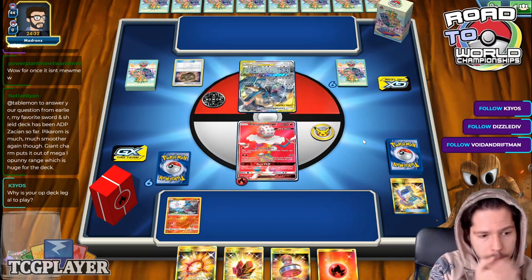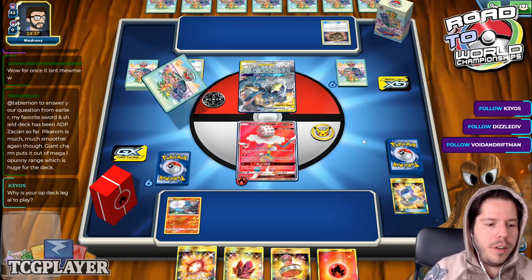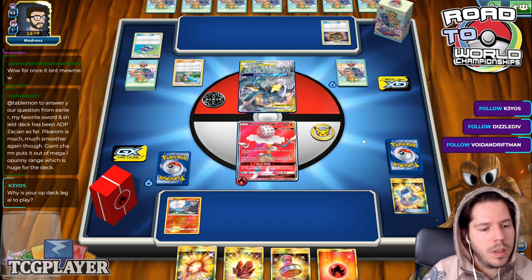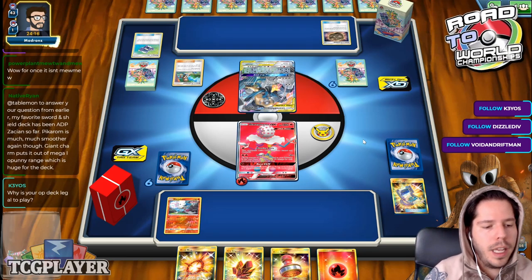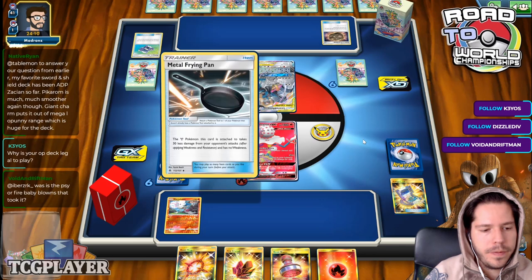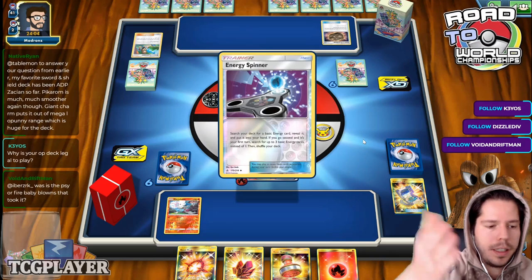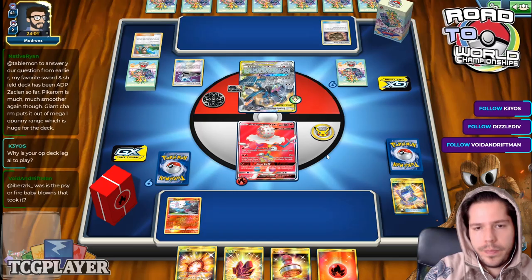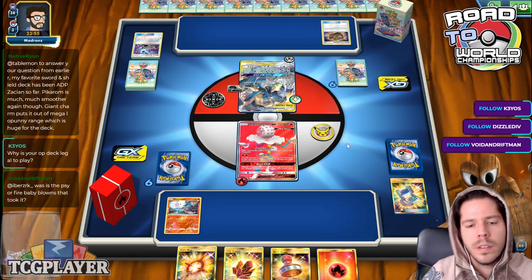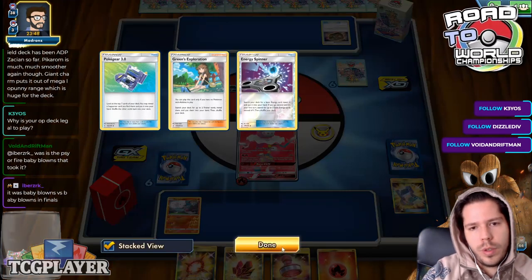Chat mentions ADP Zacian as a favorite shield deck — Pokégear makes it smoother, and Giant Charm puts it out of Mega Lopunny range, which is huge. We see the Metal Frying Pan immediately. We are super reliant on our top deck right now.